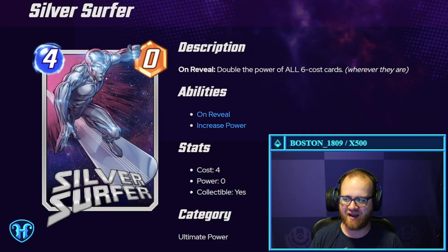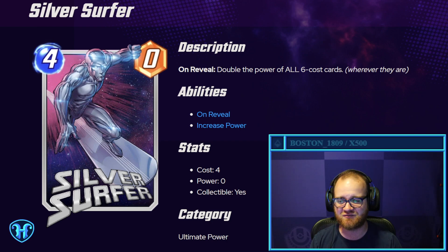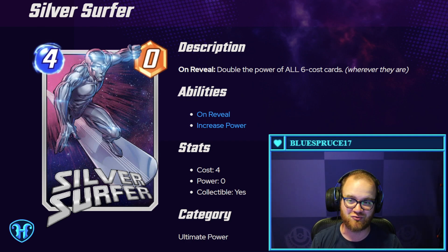Silver Surfer — four mana, zero power. On reveal, double the power of all six-cost cards wherever they are. So this is a double-edged blade — it also impacts your opponent's board. It notably only costs four, which means if you skip your fifth turn, you get that 40-power Infinaut somewhere. The question is whether it's worth taking turns four, five, and six to do that.